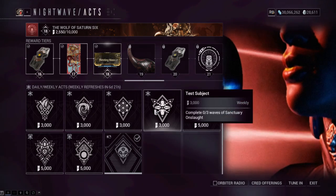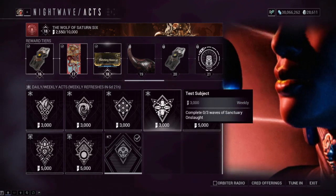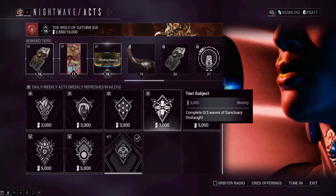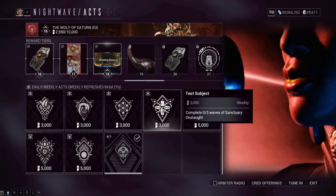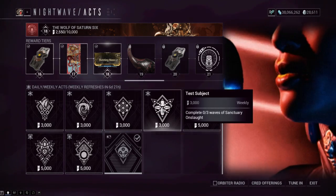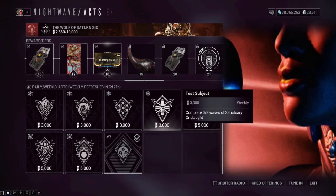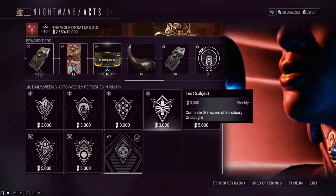Complete three waves of Sanctuary Onslaught. Talk to the orange guy in the relay — this unlocks after the New Strange quest is completed and it's a great place to level Warframes and weapons. You can throw it on public matchmaking, or honestly just do the first wave three times if you want the fastest possible completion. But it's a fun mode with lots of enemy spawns, so consider using it to level some gear.